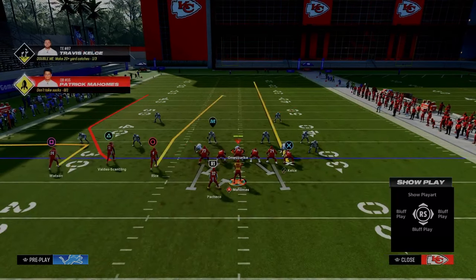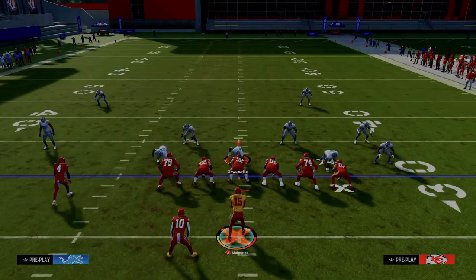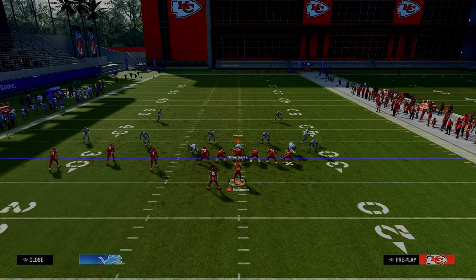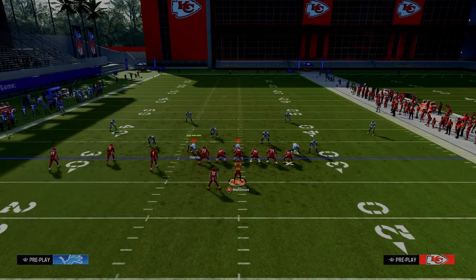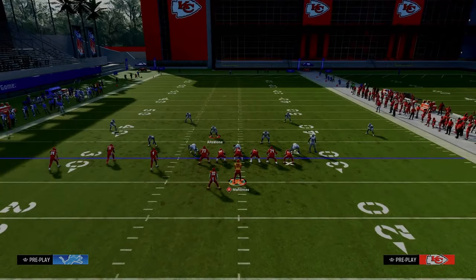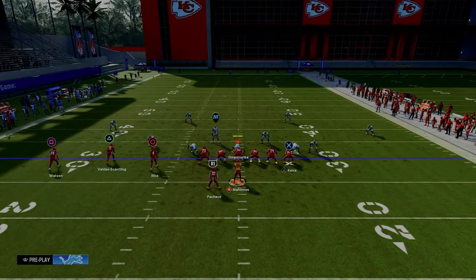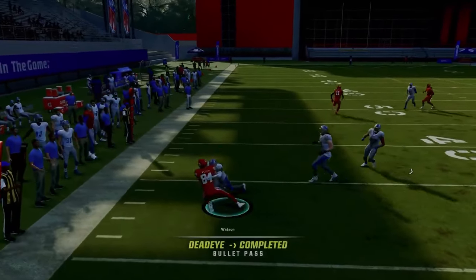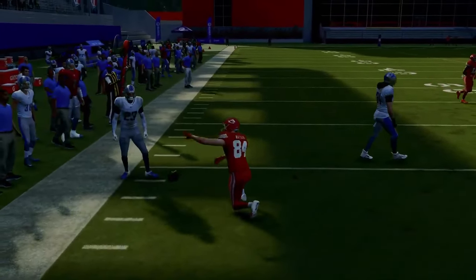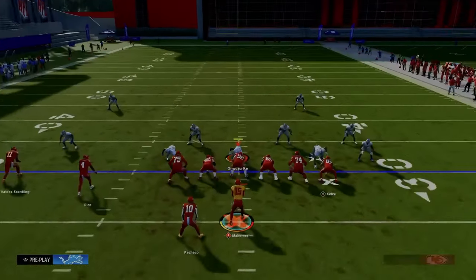Another cool thing: put the square receiver on an out route. One of the best ways to attack the cover two style defense is people will put that guy on the vert hook and this guy on the hard flat. If they're in that defense where the cloud flat is way backed off, this little quick out — a simple five-yard route — can be very effective, especially against four-three or even six-one style formations.